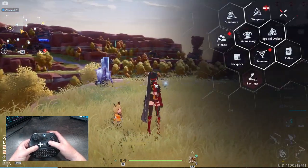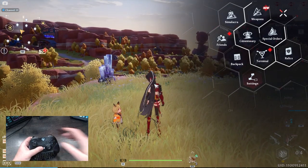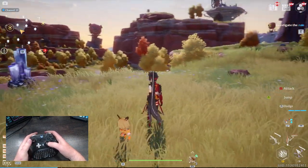If you press the start menu, note that you currently cannot interact with the main menu itself using only the controller. You'll need to bring in your mouse and keyboard for that. To close the main menu, press start again.